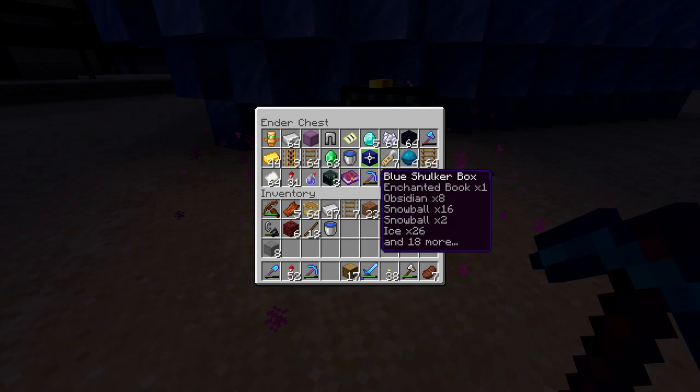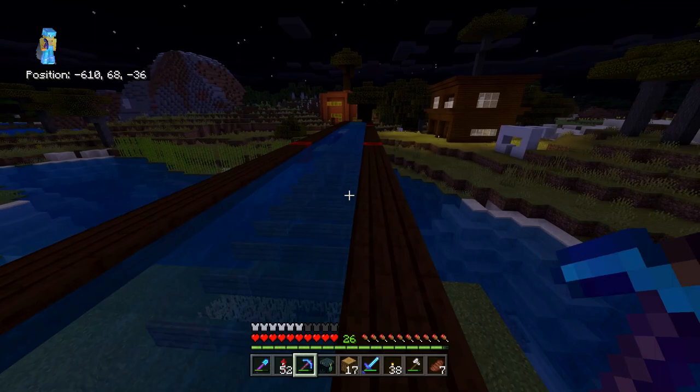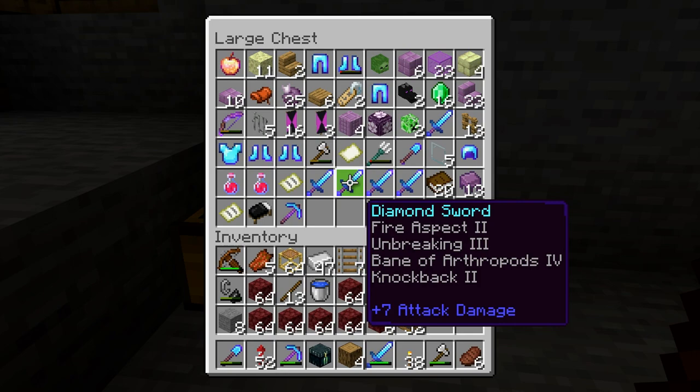The price you have to pay — placing down your ender chest, grabbing out the shulker box, and opening it — is not as high as the number of inventory slots you actually get. We've got roughly a hundred slots in our inventory now. But we can probably guess where this is going, because we've only used two shulker boxes. To get more shulker shells, you need to beat the ender dragon, which opens a portal to the end cities where every shulker you kill has a small chance of dropping their shell.